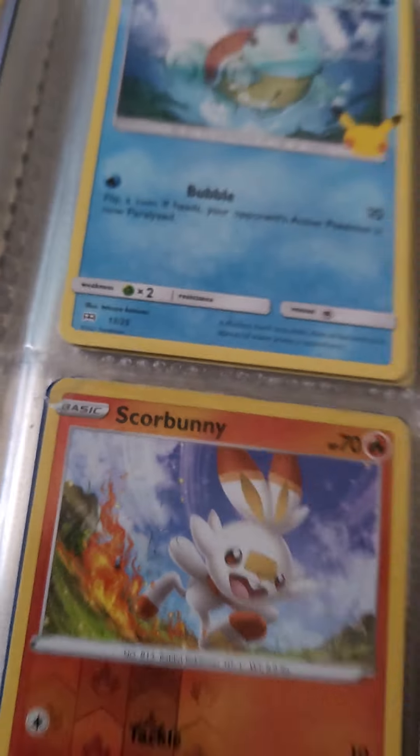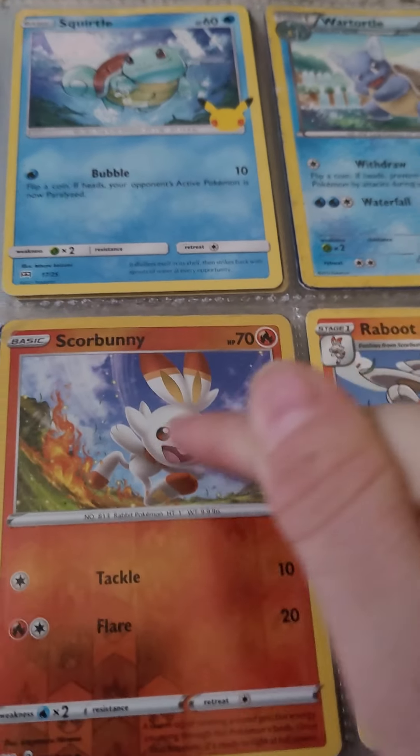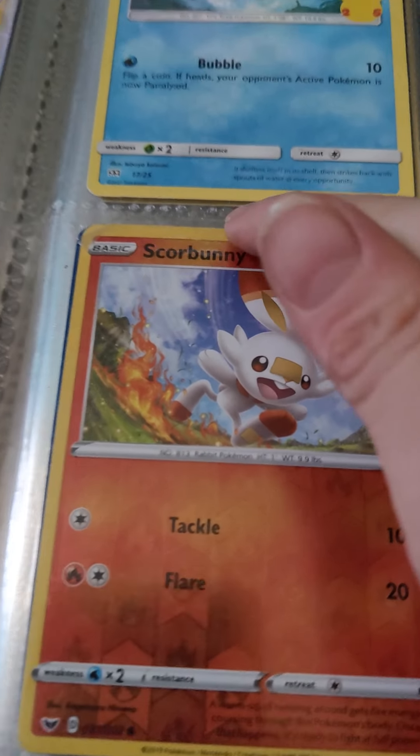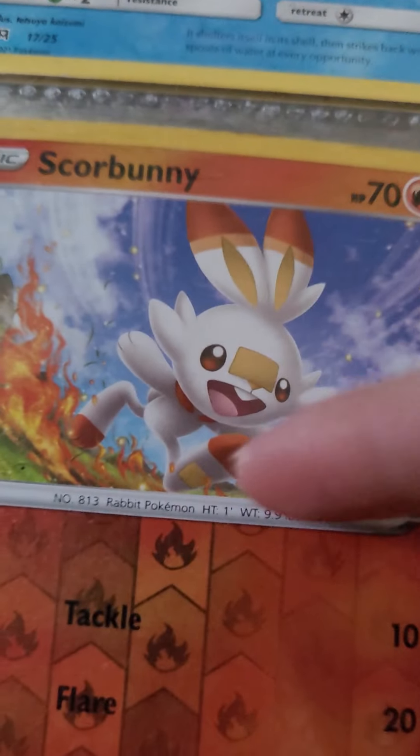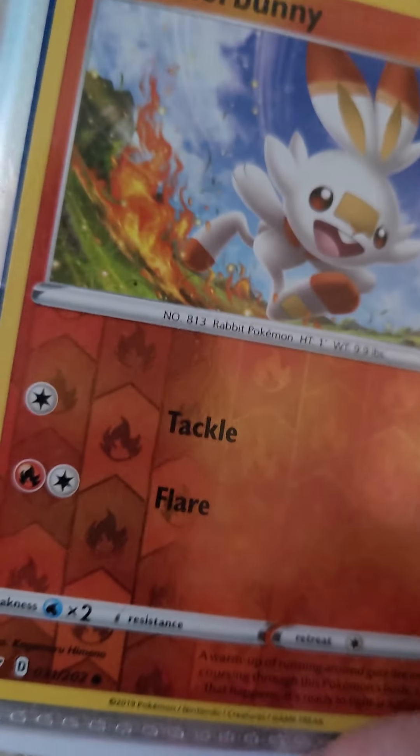So then we go down here. We have Scorbunny — this is my cousin's favorite Pokémon, Scorbunny. So I am so happy to have it. And I really like this Scorbunny — it's a holo. It looks pretty awesome, dude.